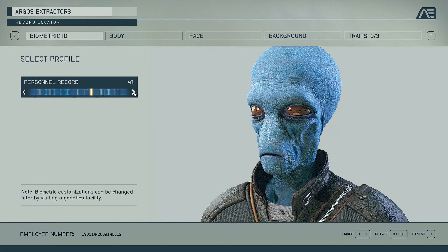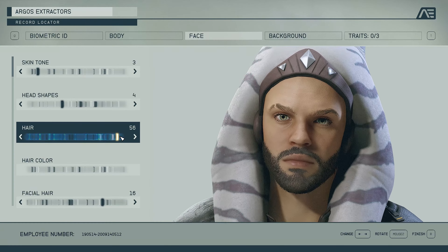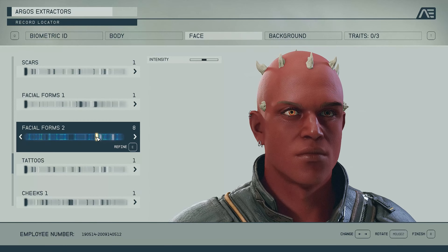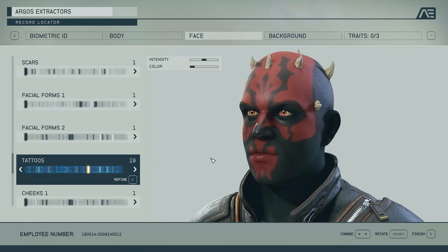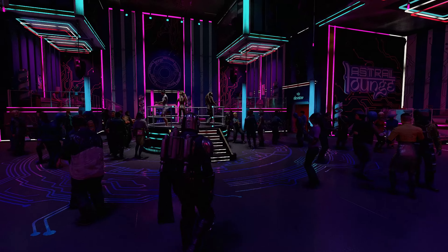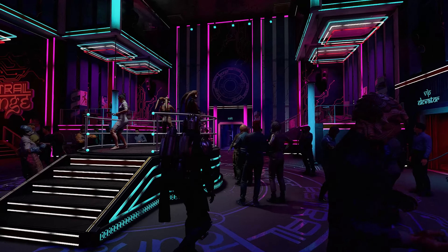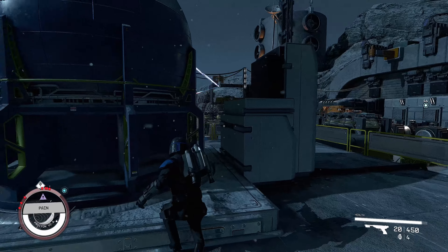There are also new Star Wars character customization options added. There are hair options like the Twi'lek tentacles and even the spikes that Darth Maul's species has, along with Darth Maul's facial tattoos. So you can make a Darth Maul character or a Twi'lek character — any of the Star Wars humanoid alien species. Not only can you play as these, but the NPCs and different characters are also turned into Star Wars alien species based on where they are, which is extremely immersive.